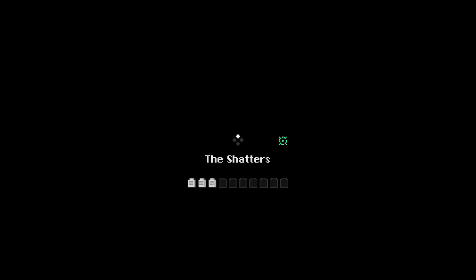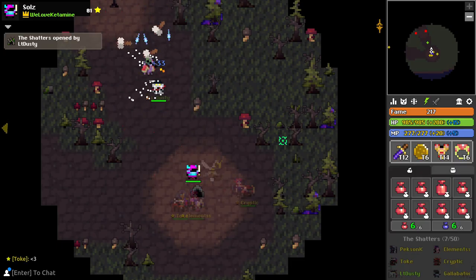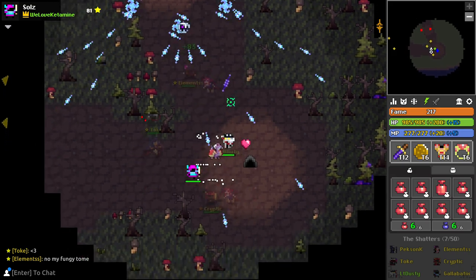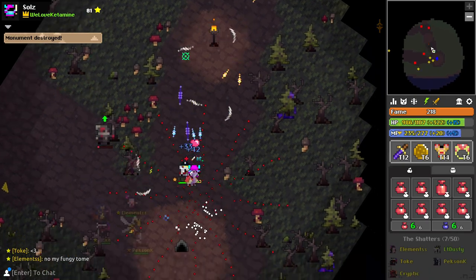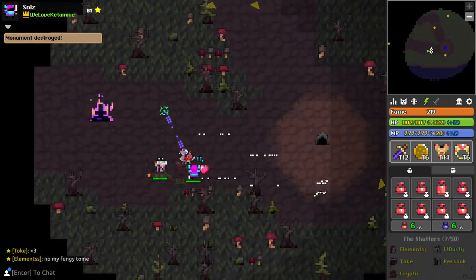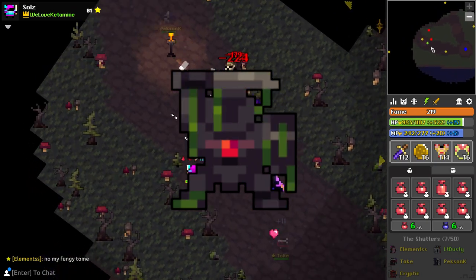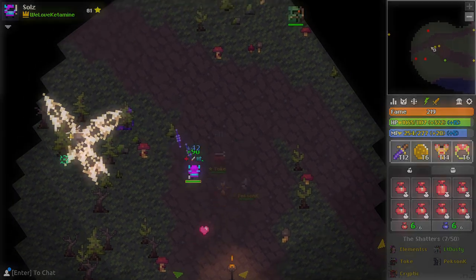On entering this dungeon you'll spawn in one of three different locations, and I'll talk about those map types soon. One of the flaws of this dungeon is explaining to the player what your intentions are and what they should be — it's a moment of mystery. The real intended quest is to find and destroy eight scattered monoliths. These can spawn in different landscapes, and I'm going to talk about the three different maps and the directions you should travel to find them.